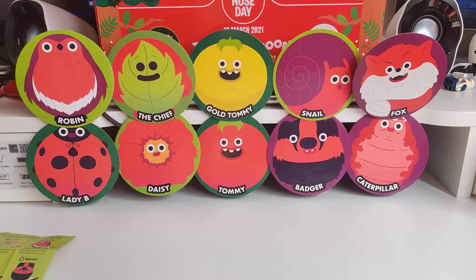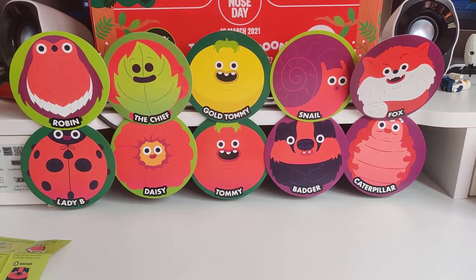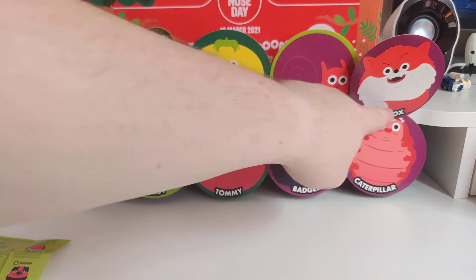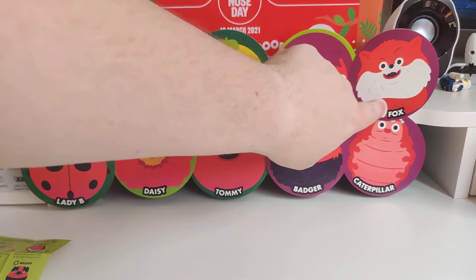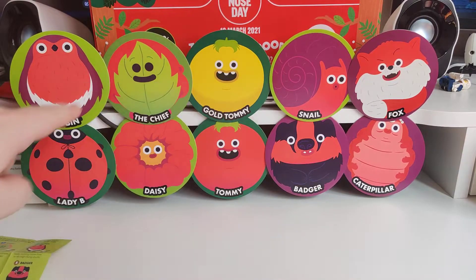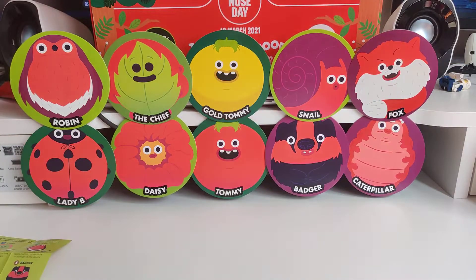Hey, what's going on guys? Andy here for GBTV, and welcome to Week 3 of the hunt for the noses. So far we've had Robin, we've had the Chief, we've had Snail, we've had Fox who's trying to quit on us. We've had Badger and we've had Lady B. We're still waiting for Daisy, Tommy, and Caterpillar. Which one shall we get this time? Let's see.